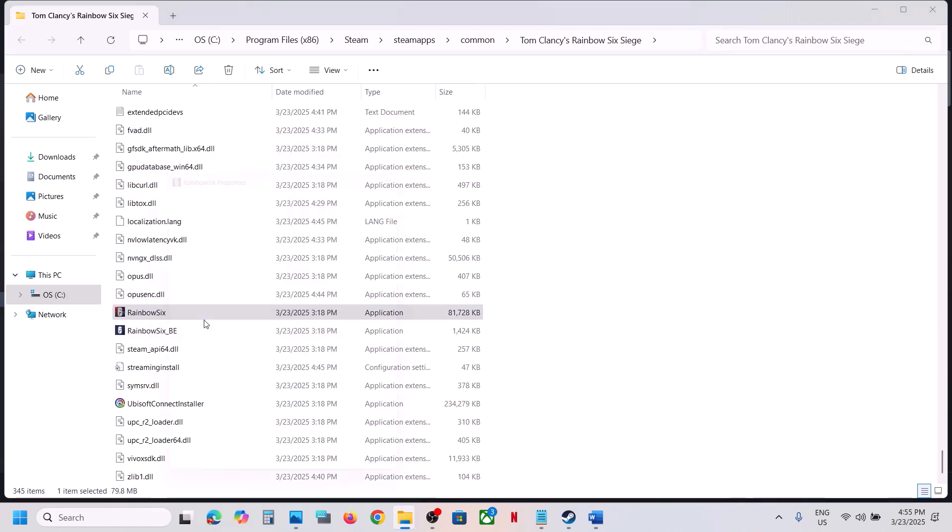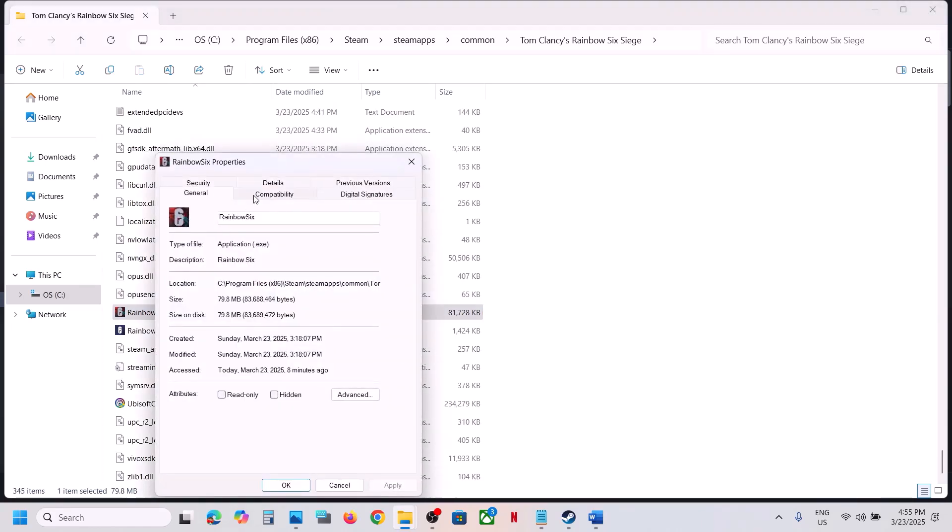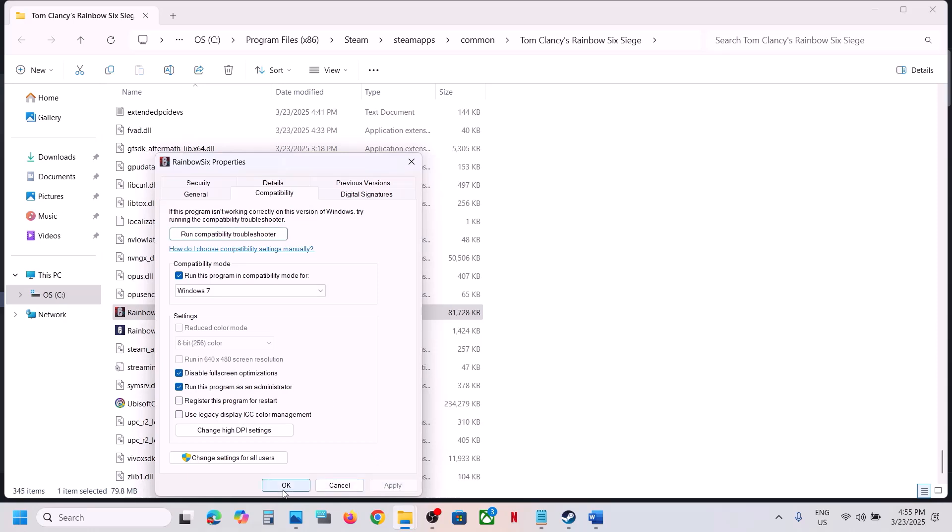If that does not work, go back to Properties and the Compatibility tab, and select Windows 8 compatibility mode — hit Apply, click OK, launch the game. If that does not work, try Windows 7, hit Apply, click OK, launch the game. If still not working, put a check on 'Disable full screen optimizations', hit Apply, click OK, launch the game and check. You can do the same with the other exe file.